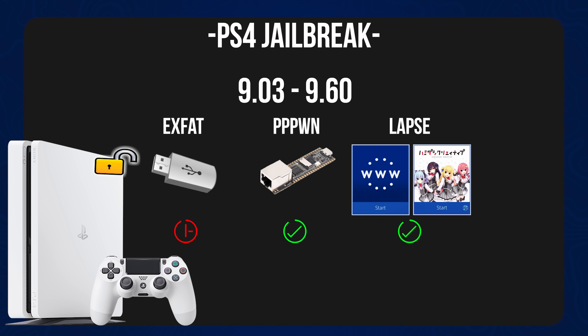If we go up to 9.60, you can jailbreak using the new 12.02 jailbreak from the web browser and from the Lua game — so that's two options. And you still have access to the PPPwn exploit from last year through the network connection. So that's three different ways you can jailbreak your console up to 9.60.